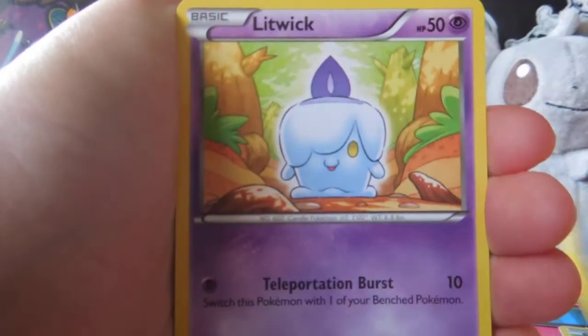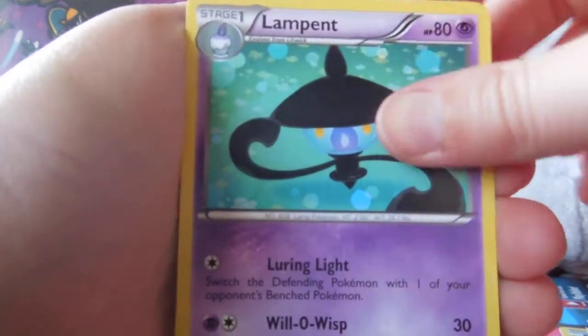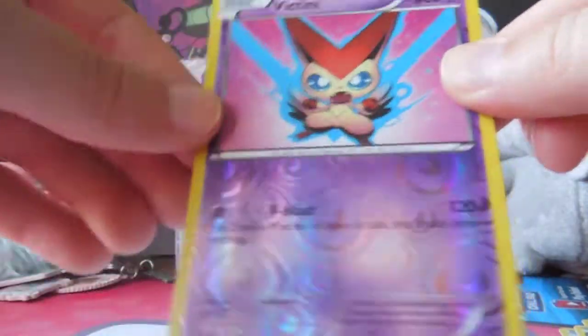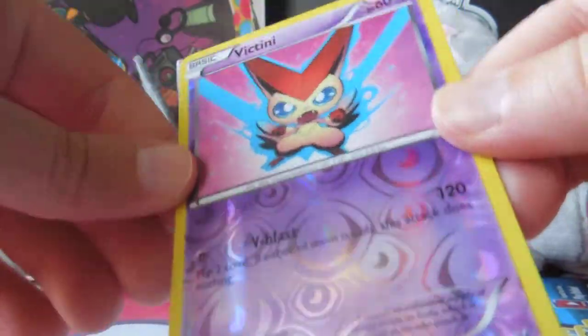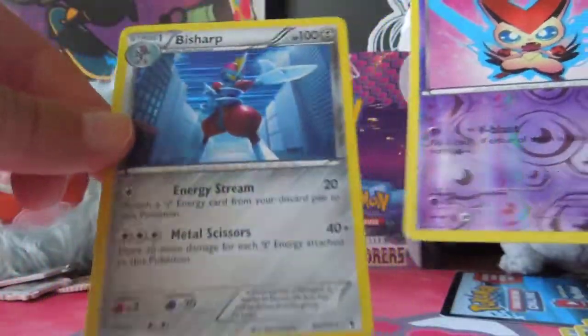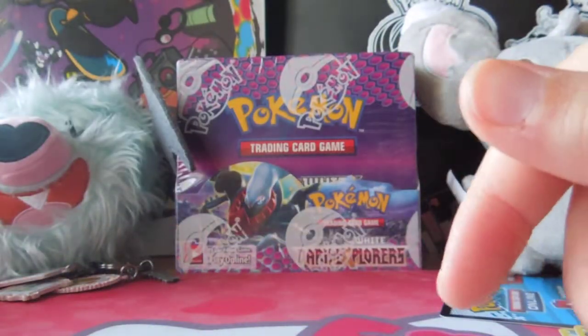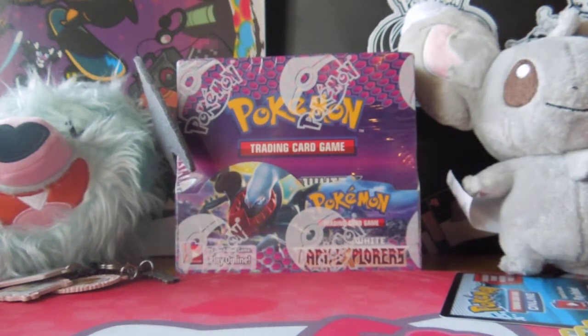Petilil, Blitzle, Litwick, Pawniard, Foongus, Durant, Lampent, Cover Fossil, Victini — that looks cool. I'm probably gonna keep that one. And Bisharp. I don't know if those are even good, but — nope, nope, nope.